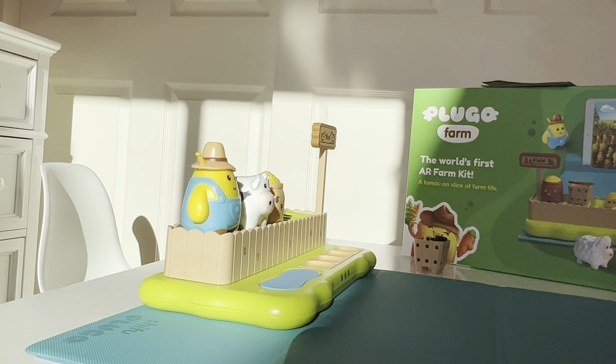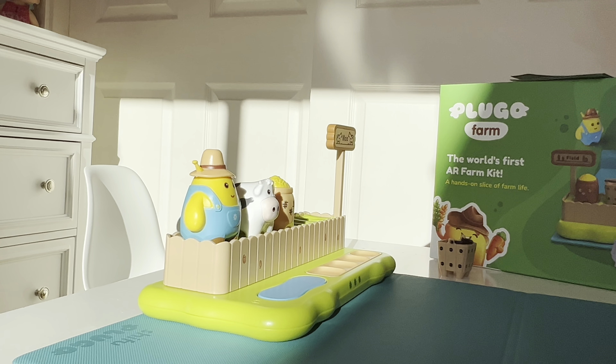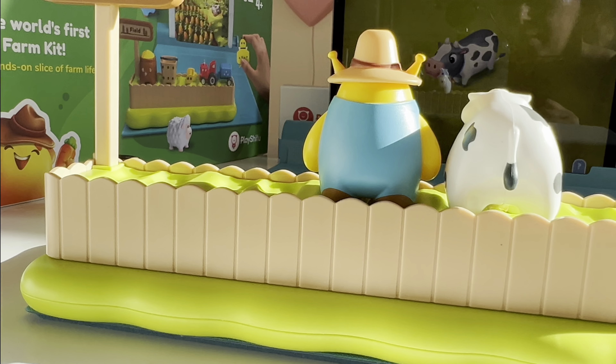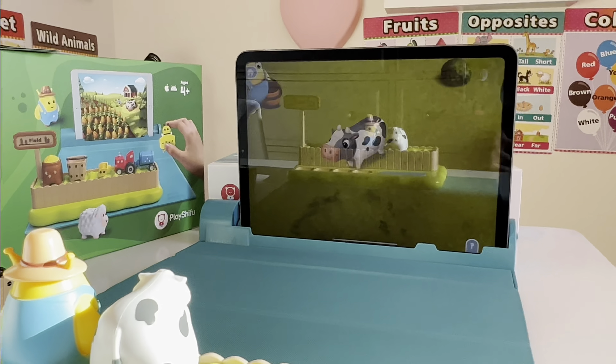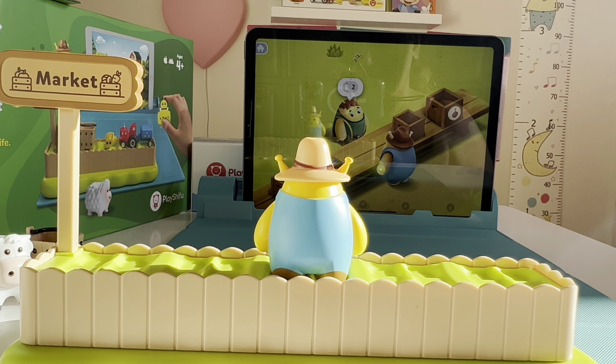Place the figurine next to the cow figurine to milk the cow! And ta-da! I'm here! All done! I'll look at her! I'd like two bottles of fresh milk, Otis!